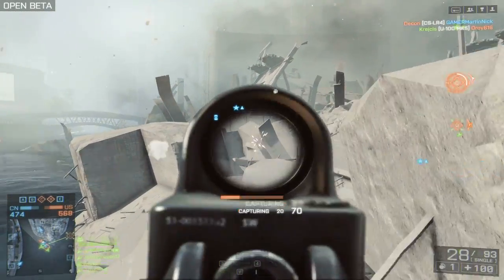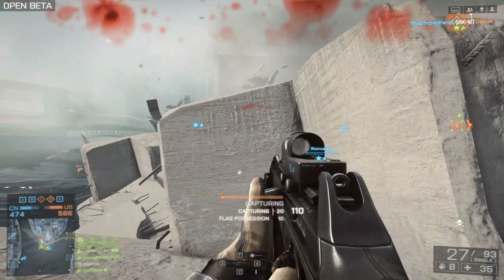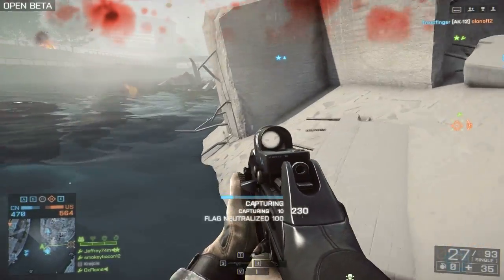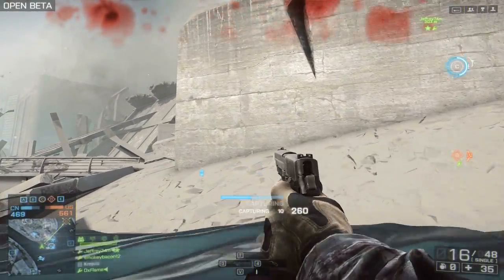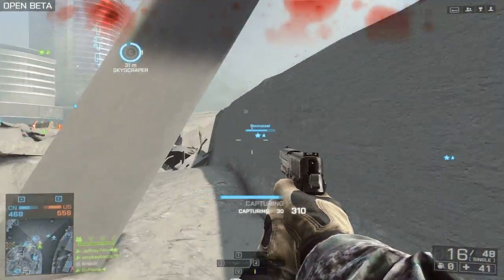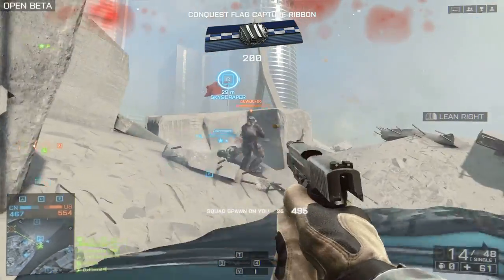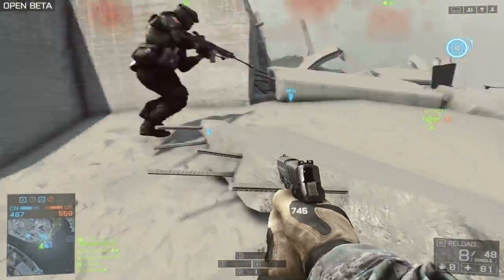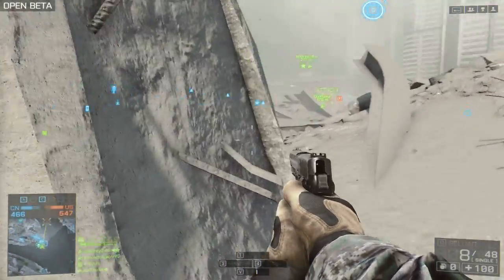There are a lot of knife counter kills in this game. That's where you sneak up on someone but you're not directly behind them — they get the option to counter with a quick reflex button press. I then took someone out with a pistol who had just knifed my teammate, and we captured the point.